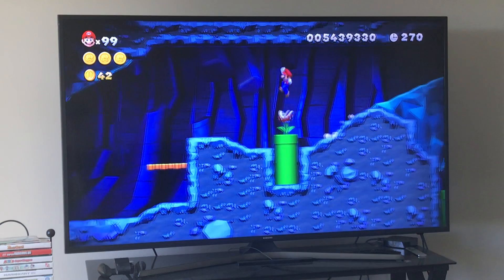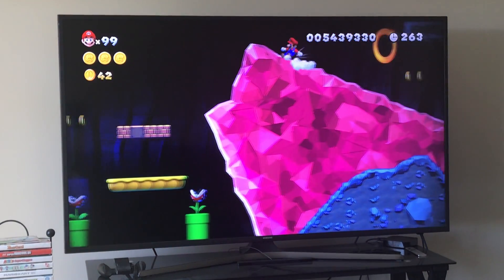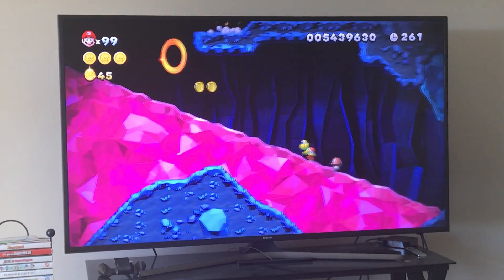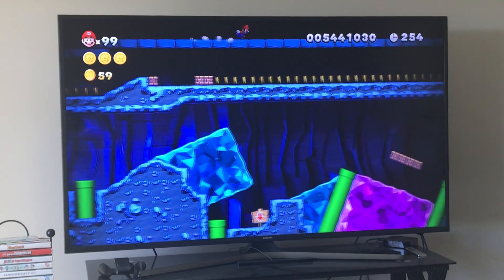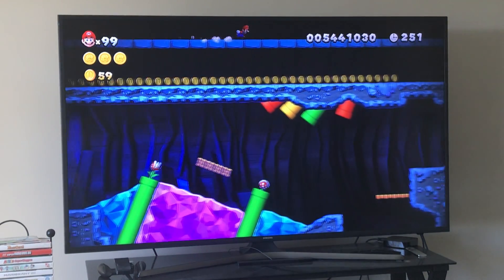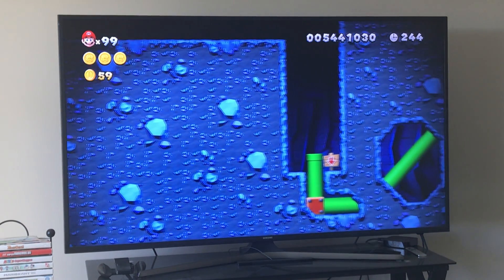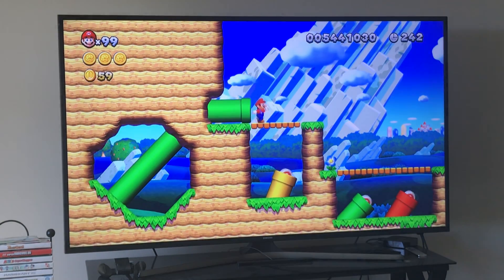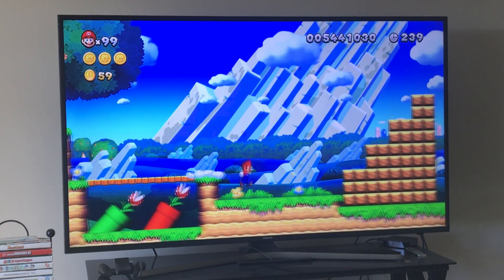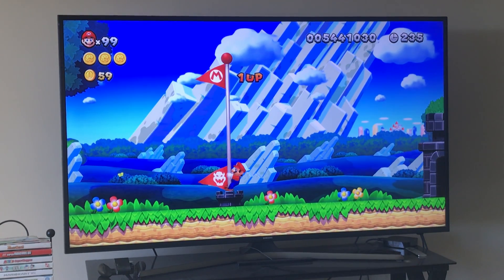Right here we're going to go this way now. What you want to do is take a running leap from the very top of this platform up here — this is your first secret exit of the game, very simple, the easiest secret exit in the game. You can do your triple jump right there — remember that. And that's all you have to do to beat World 1-2 with regular and secret exits and all star coins. If you have any questions please leave a comment below and I'm glad to answer.